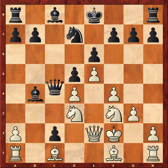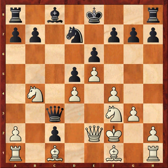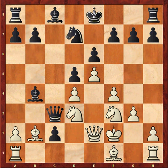My opponent played the mistake, queen c3. How should white exploit this? White has two clear winning lines. Knight takes b4 was also good, but I played the simple bishop b2.